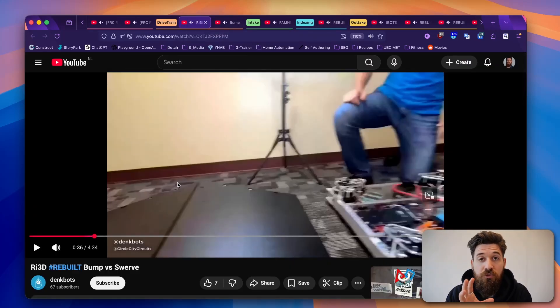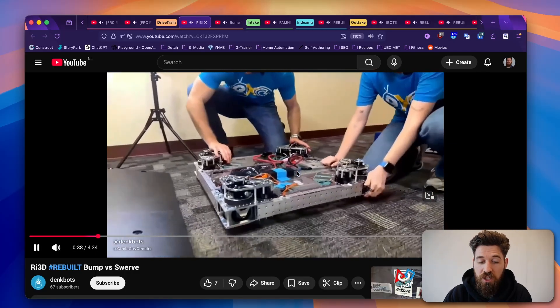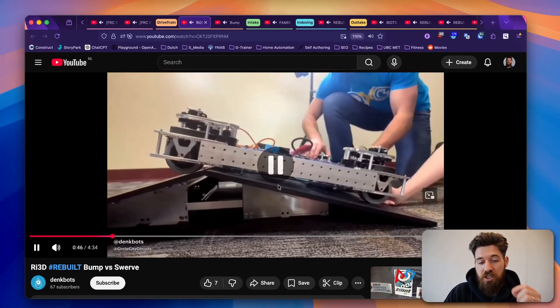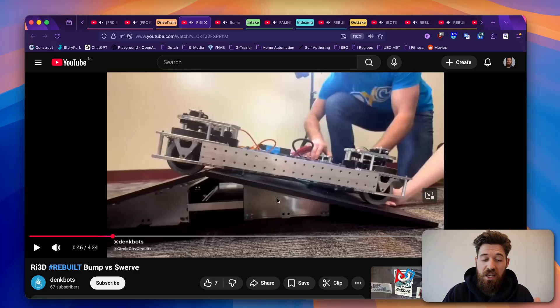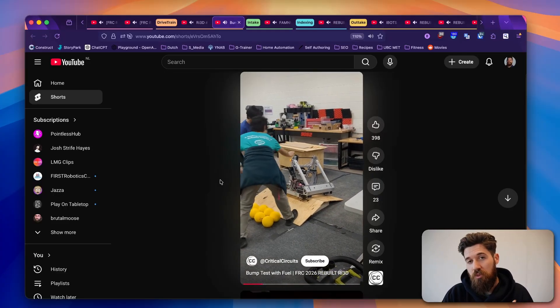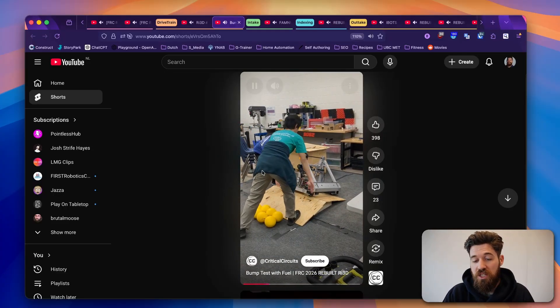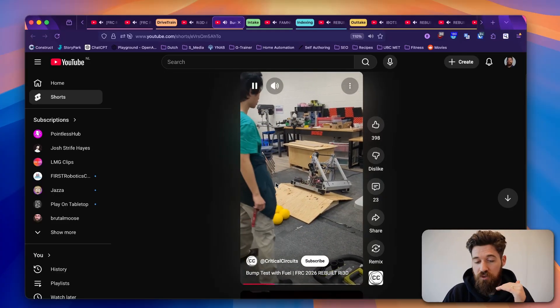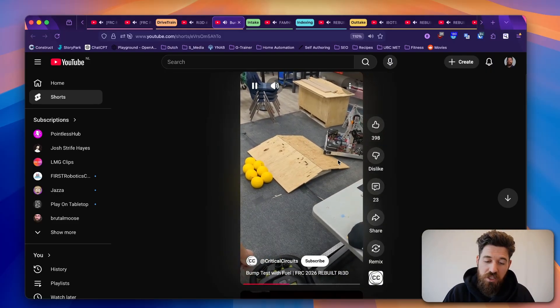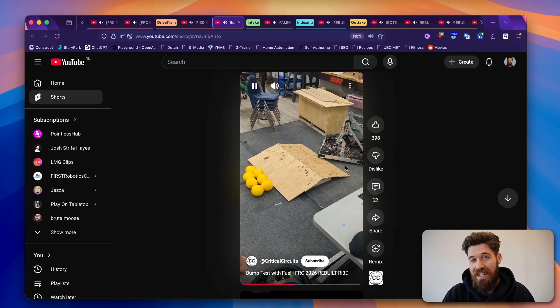Next, I want to highlight a few tests teams are doing. Dankbots has an excellent test showing the reasoning for having a swerve drive go up and over, noting that some swerve drives from previous seasons may bottom out. Critical Circuits also found their swerve modules were bottoming out on top. Teams might want to try smooth polycarbonate or acetal flat plates on the bottom.